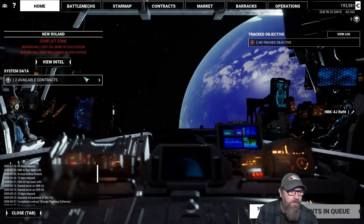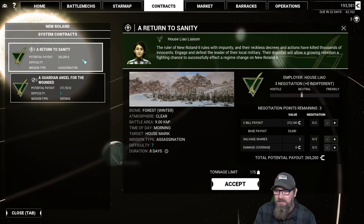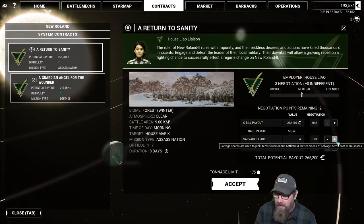We are in a little bit of trouble. We're going to wait here to fix our Hunchback. Now we're going to take a look — ah, there we go. That's so much better. We've got a defense and an assassination mission. I'm going to go ahead and do the assassination one first — more likely to be something we can actually salvage useful from that.